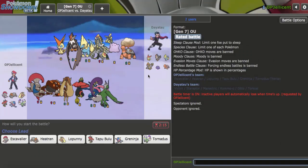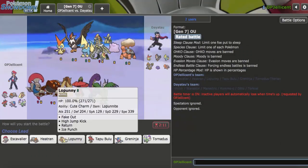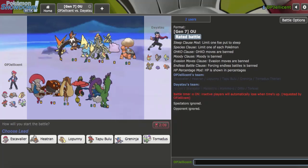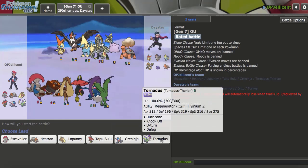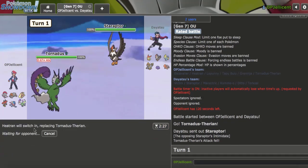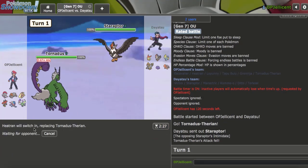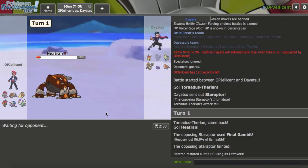I have another game right here. Staraptor is a big issue — thankfully I do have a Choice Scarfer that is faster than it, but Brave Bird spam is going to be really problematic, especially if my Heatran gets caught by a Close Combat or U-Turn. Let's lead Tornadus though as they lead Staraptor. I'm just gonna go Heatran — if you get Close Combat immediately, dude, you have a Tornadus in front of you. Okay, they just sacked the biggest threat — that's really good for me.